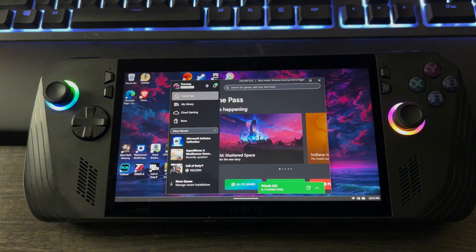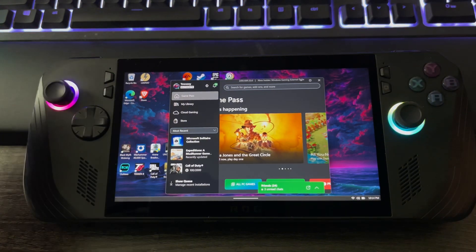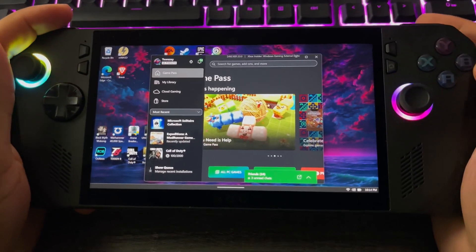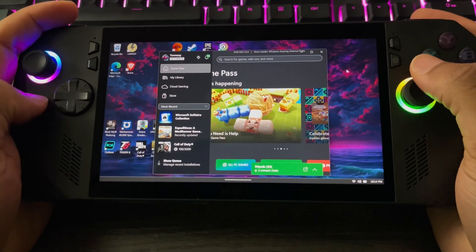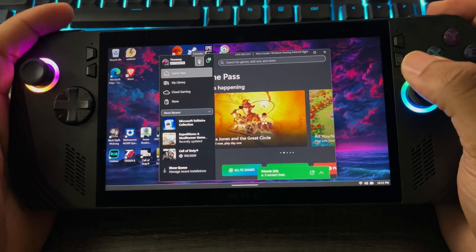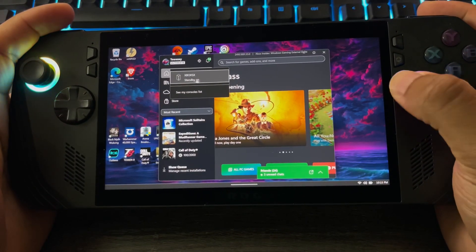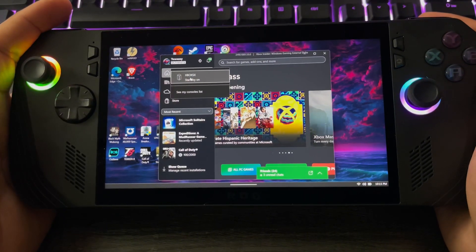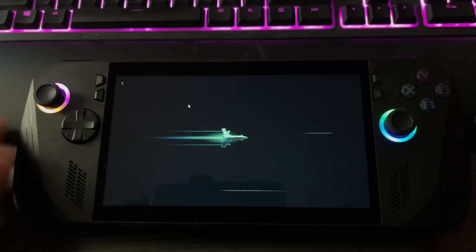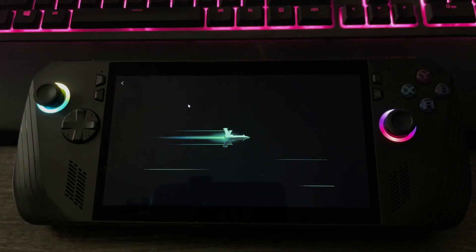It's the most easiest thing ever, bro. Get the Game Pass app, which is already installed on the ROG Ally. You log in. This little picture right here says Consoles — you click on that. You find your account. It should just automatically find your Xbox. You just hit that, and it literally goes right to your Xbox.